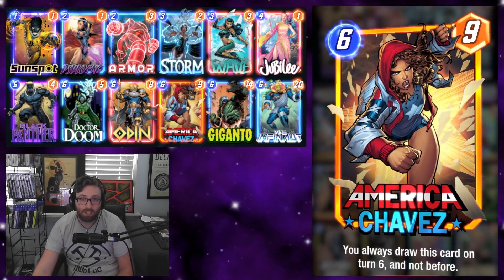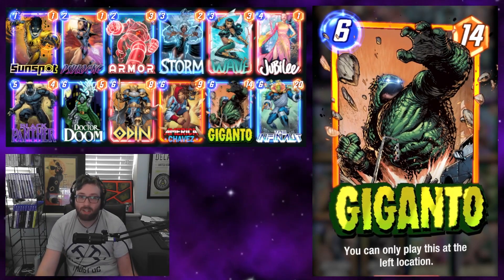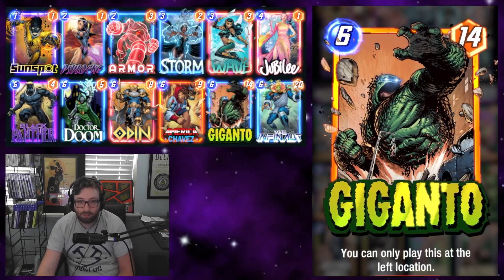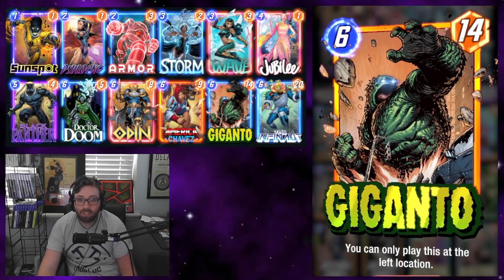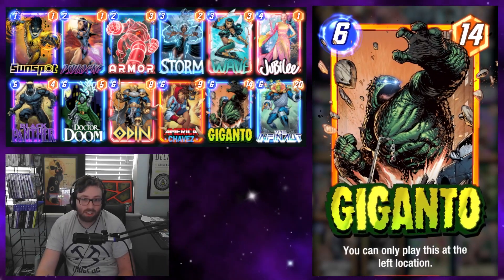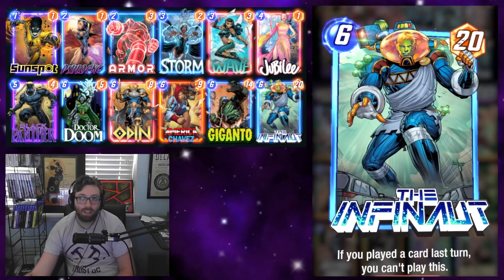Chavez is sometimes played on turn six but not usually - the deck thinning and being another big target for Jubilee to hit definitely warrants the inclusion. Giganto is probably a flexible slot - you could put any big drop you want in here. You could run Magneto, or if you don't have Giganto you could run Hulk, just something big. You want a decent critical mass of big stuff in this deck.